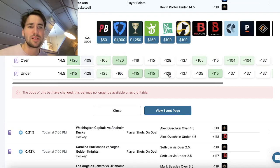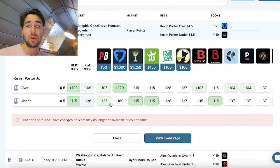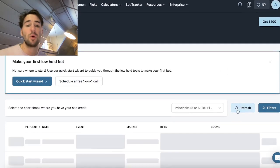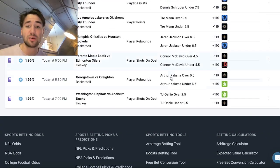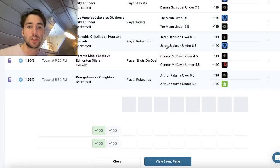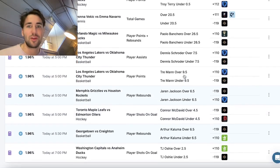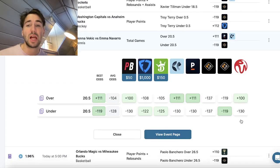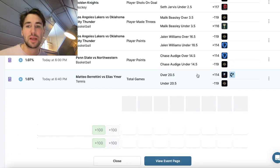There's a big line discrepancy on Kevin Porter — FanDuel has his under at 14 and a half ripped down to minus 160, DraftKings still at minus 115. The low holds tool shows line discrepancies, unlike the EV tool which highlights the profitable bet directly. The low holds tool just shows bets that could be profitable based on line discrepancies.